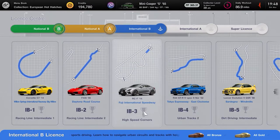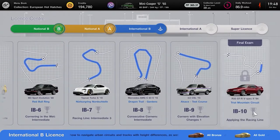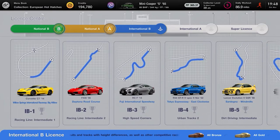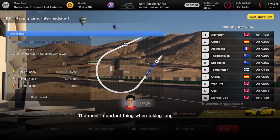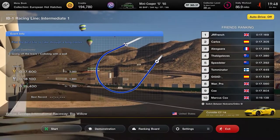Welcome to Griffin's Gaming Guides. In this video we're going to show you how to acquire your International B License in Gran Turismo 7 by completing all 10 tests. We do get gold in all 10 of these International B License tests, however you only need bronze in order to get your International B License. So let's get into it.